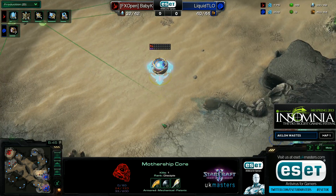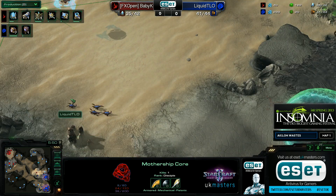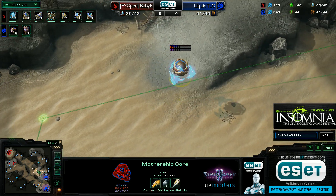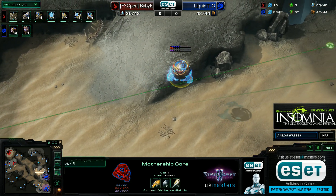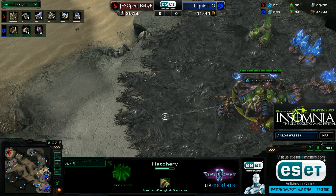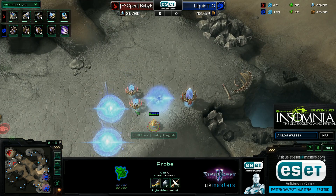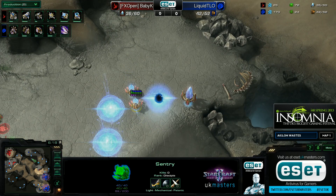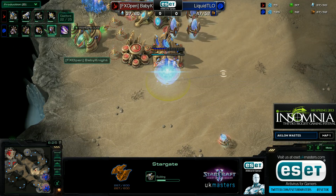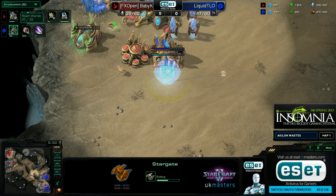Two Queens have gone down at the cost of only two zealots. The lucky thing for TLO is he had two spare Queens, so he can keep injecting. Baby Knight is still pumping out probes, his natural Nexus is just about to complete, and he's going into a Stargate. That Stargate is a wise choice on this map. It'll be interesting to see whether he gets an Oracle or favors Phoenix to pick off overlords and do a little bit of damage.